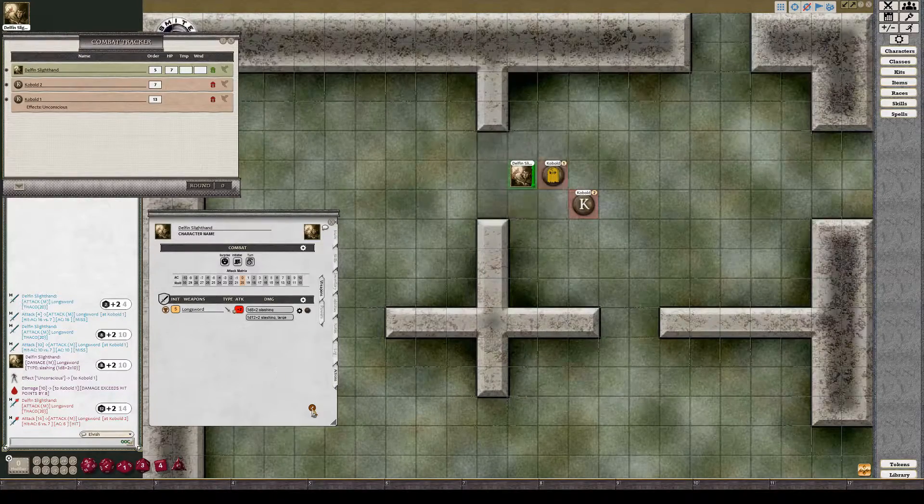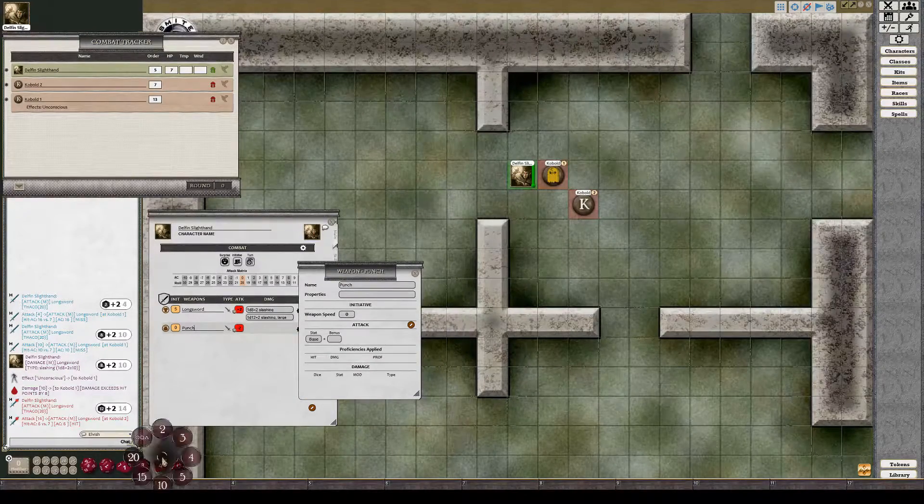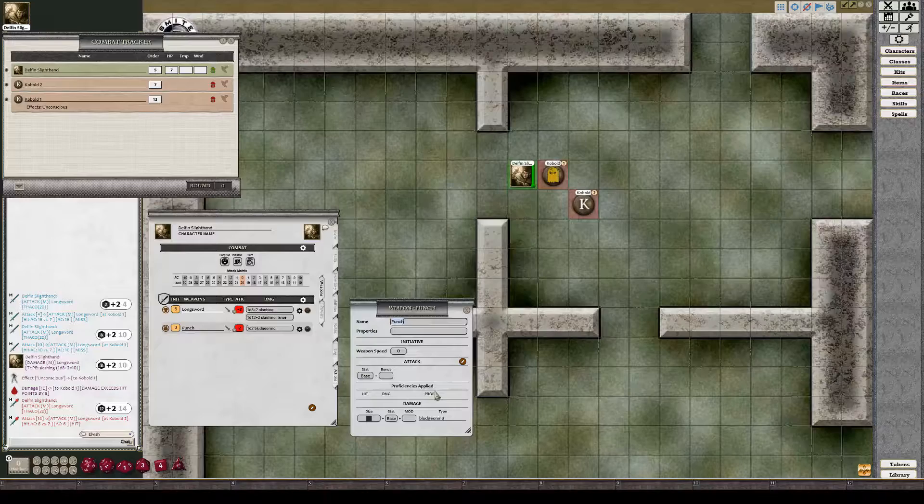To add new weapons manually, click Edit List, then click Add Weapon and it adds a new weapon entry. Type in the name. To set the initiative and other properties, click the Properties icon. In this case I want to add a Punch, which will do 1d2 of damage. I'm not applying a proficiency to it, and not setting weapon speed, although you can set that here and you'll see it changes the initiative button for that particular attack.